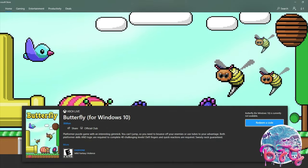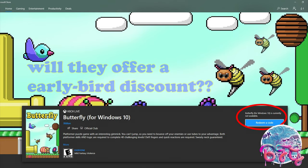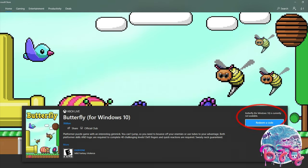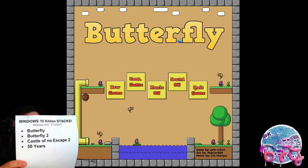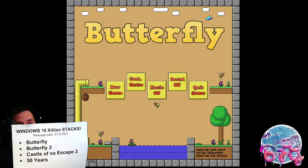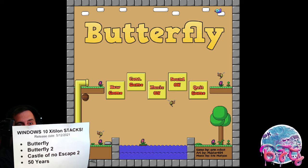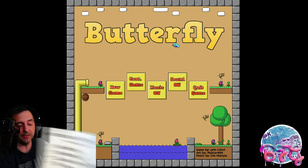With a release date of May 12th, it has not been given a price, but the bean farmers are forecasting that sweet price of $4.99 with a 10% Week 1 discount. They released four new stacks on Windows 10. Butterfly, Butterfly 2, Castle Escape 2, and 50 Years will all be Windows 10 stacks, all released on May 12th.